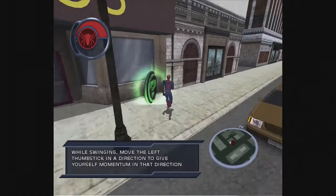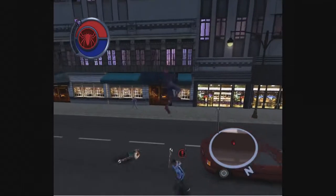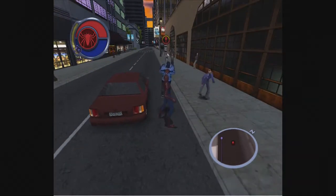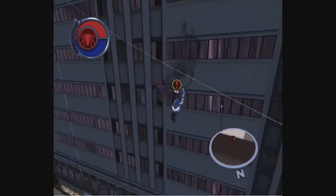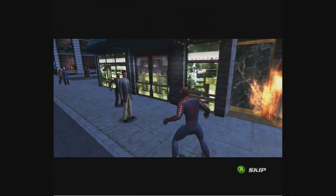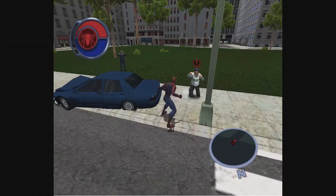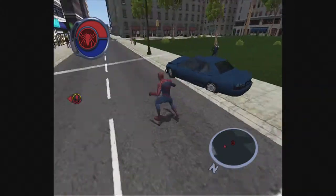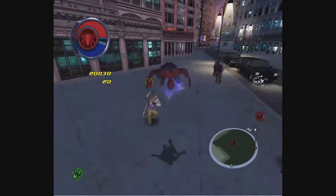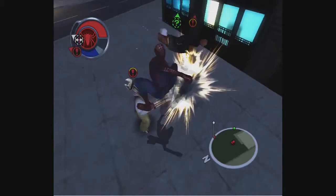Once the tutorial is over, you begin the first chapter. You complete chapters by simply completing challenges in your to-do list and obtaining hero points. You can obtain hero points by performing various tasks around the city. As you explore, various NPCs and pedestrians will shout for your help, and Spider-Man will have the option to either ignore them or talk to them to find out what they want. They will have a random task for you, such as defeating thugs and criminals, halting a robbery, stopping a runaway vehicle, or just getting ambushed in the street.